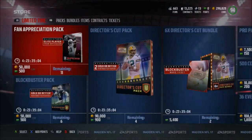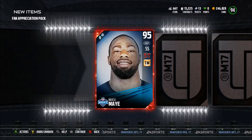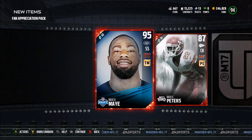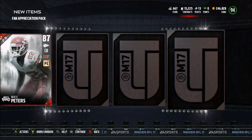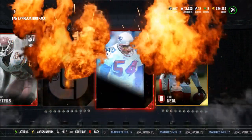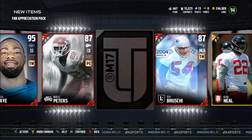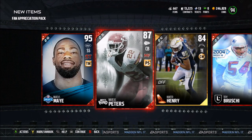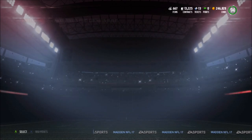Let's keep going — these packs are freaking amazing. Oh my god — a 95 Marcus May and an 87 Marcus Peters! Holy crap, another elite — an 87 Teddy Bridgewater — and we end off with an 84 Henry. Holy crap, these packs are so juiced.